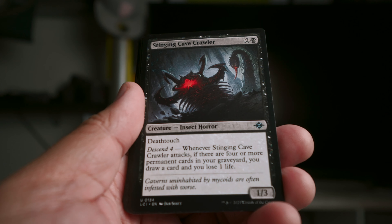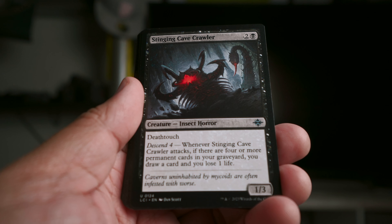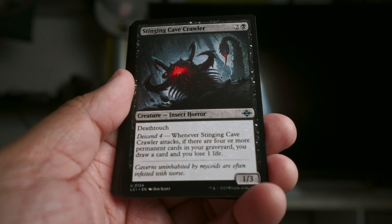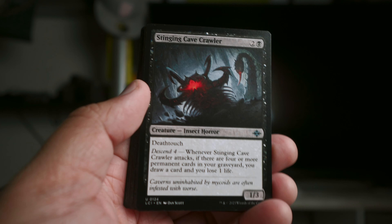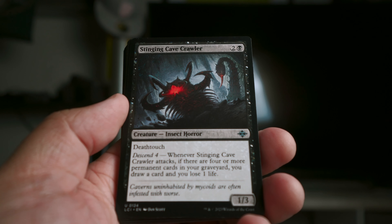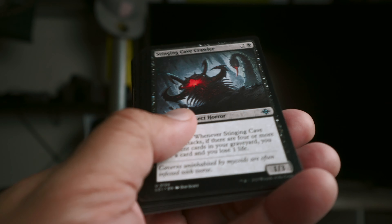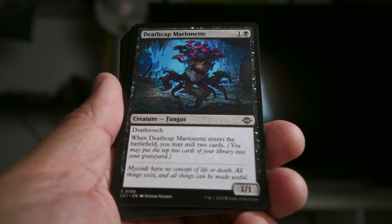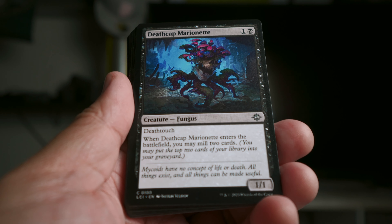Sting Cave Crawler is great — a 1/3 with deathtouch for one mana. That's really cool; this is hard to get past especially early game. In the late game, when they have big creatures, they don't want to attack into you because of stuff like this.